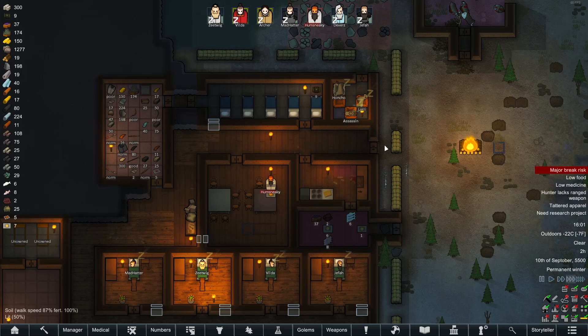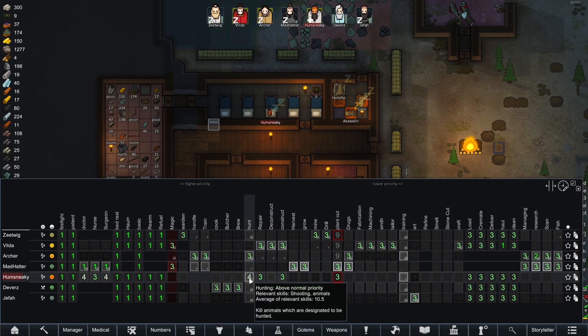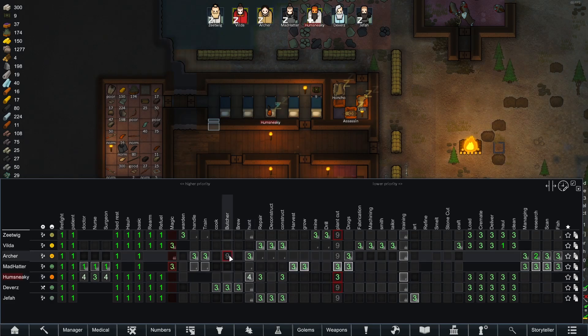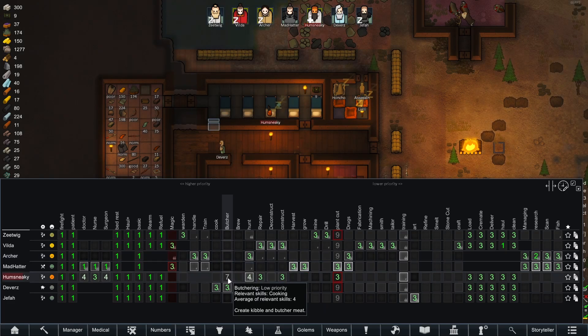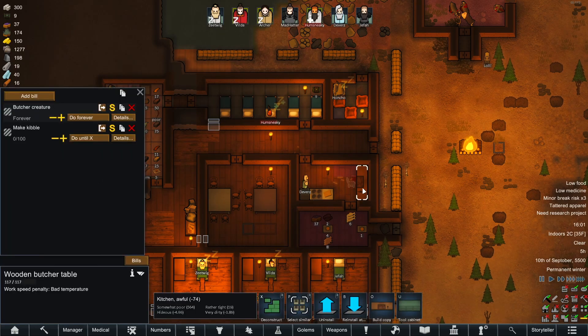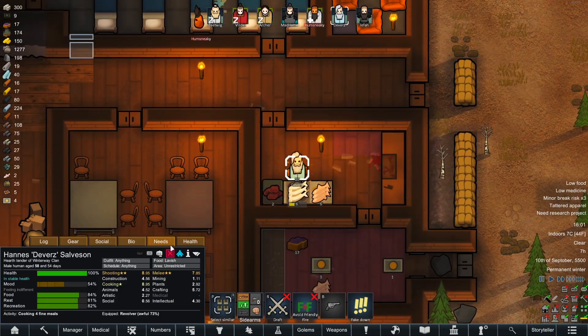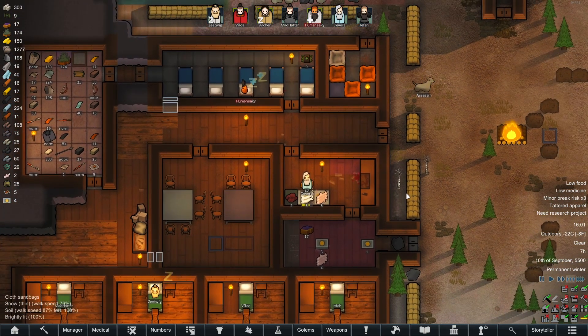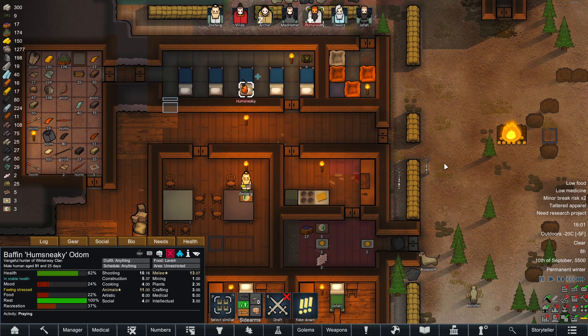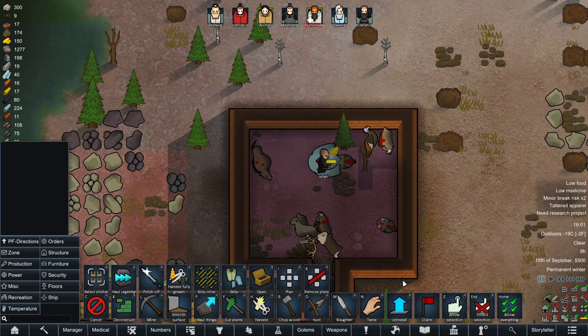I feel much less panicked about your current state now. Speaking of your current state, you are no longer going to be doing any hunting for a while — we're going to let Archer deal with anything else that we designate. What I am going to get you to do is butcher — Humsneaky, butcher at level three so it's above everything else. And we're going to take Devas down a notch in the butchering. Putting this in a different room keeps the cleanliness down, and Devas's cooking skill is pretty saucy at the moment, so we haven't seen any food poisoning.